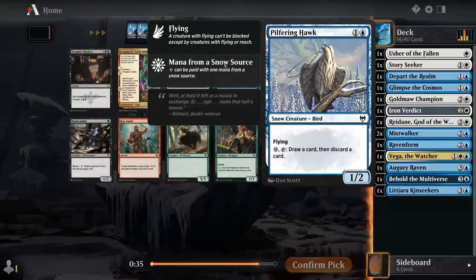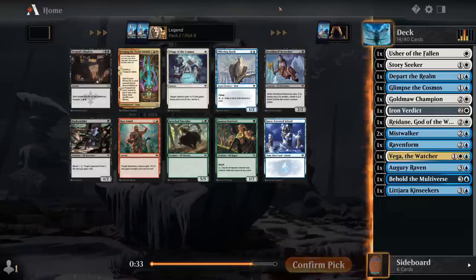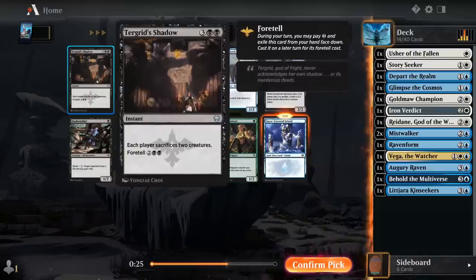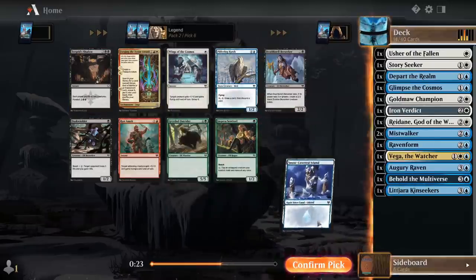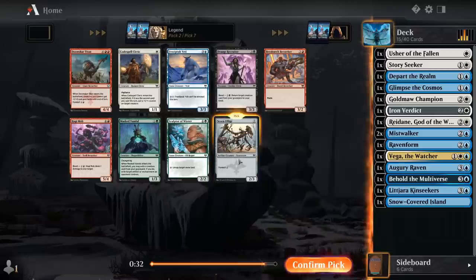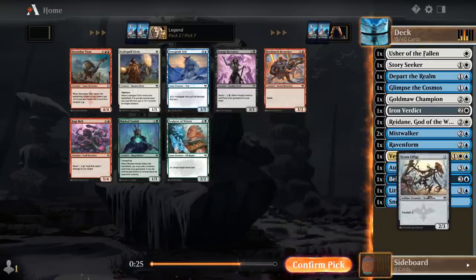Not too thrilled about Pilfering Hawk, even if we had snowlands to activate it, which we don't. So I guess I'll just take an Island here. Not too interested in Wings of the Cosmos. Scorn Effigy could be okay if we have more Foretell synergy going on — seems better than anything else.